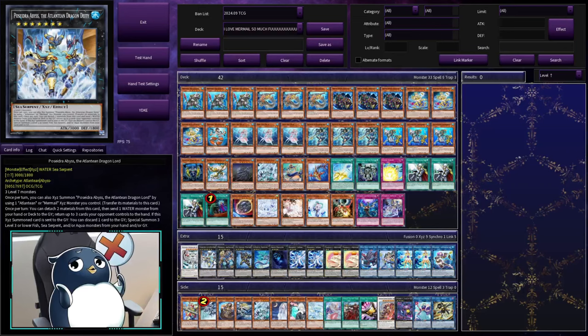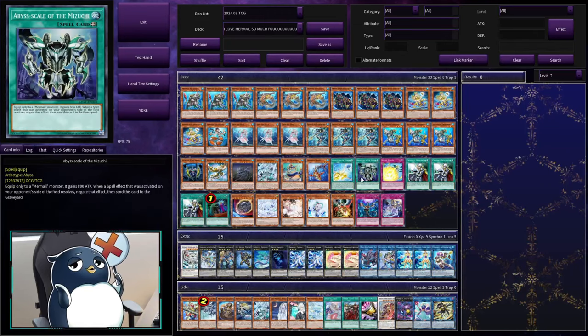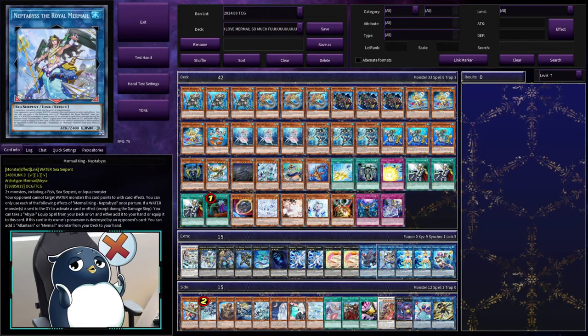Our final support card is Mermail King Neptibus. It requires two or more monsters including one of the fishy types. Your opponent can't target water monsters it points to with card effects. Also, if a water monster is sent to the graveyard to activate a card or effect, you can take any of your Abyss equips — either your Mizuchi or your Abyss Triana — and either equip it to a card you control or add it to your hand. And on destruction, it recurs a card.